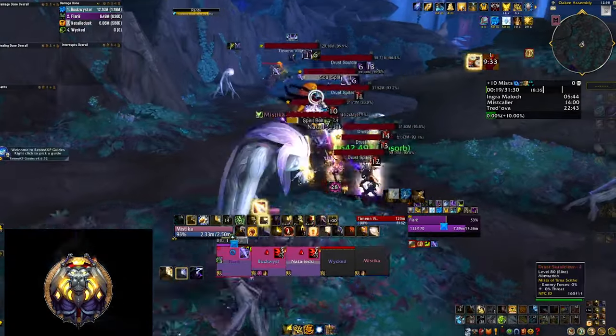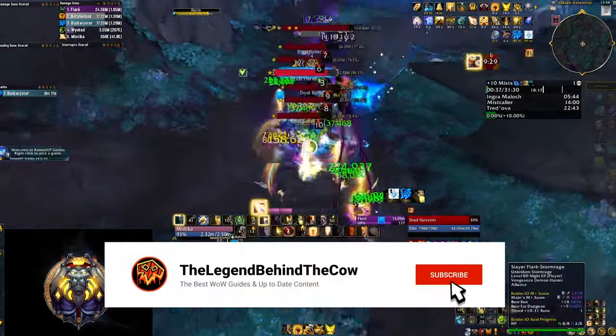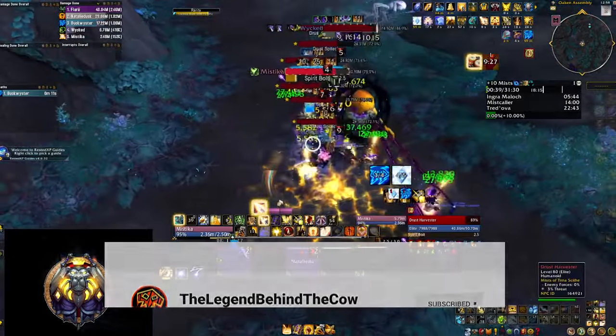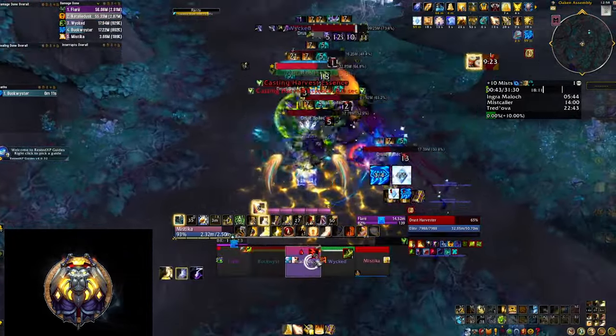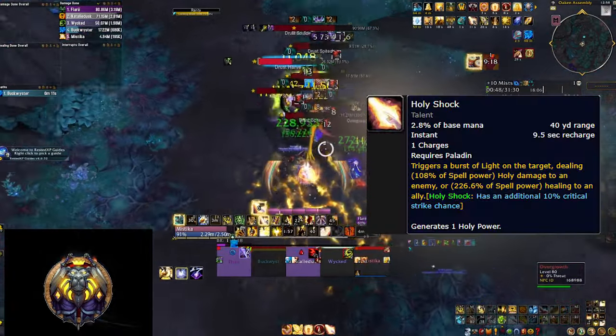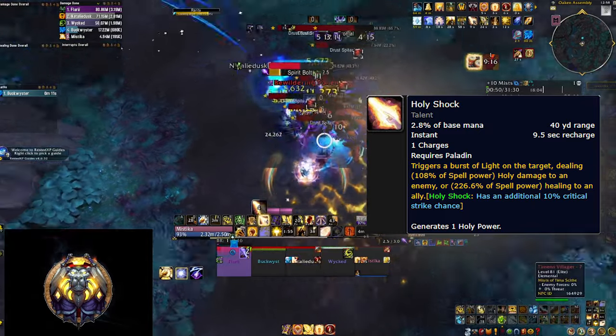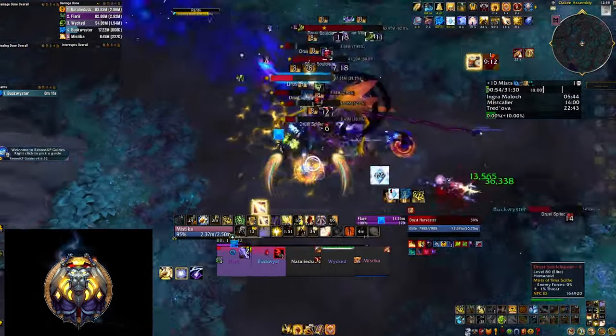As a Holy Paladin, your main goal remains building Holy Power and then spending it to either do healing or, if you don't have anyone to heal, do damage. Your most important spell in that regard is Holy Shock, which you can use to heal a friendly unit or do damage to an enemy target. It generates Holy Power in both cases and synergizes with pretty much everything in your toolkit.